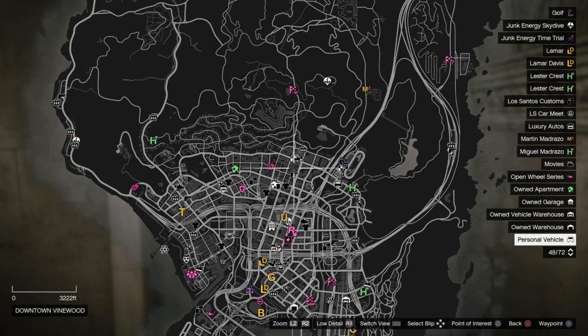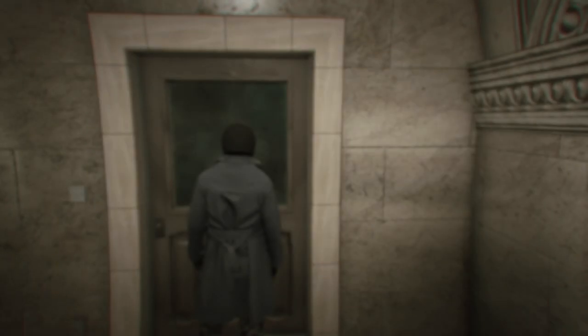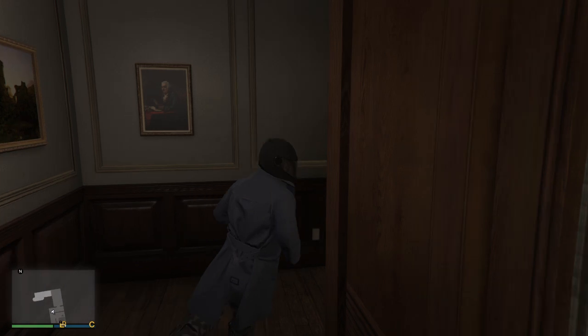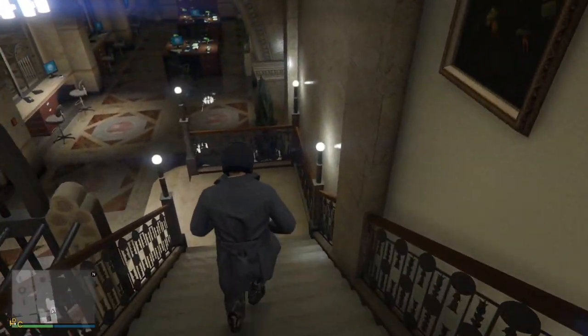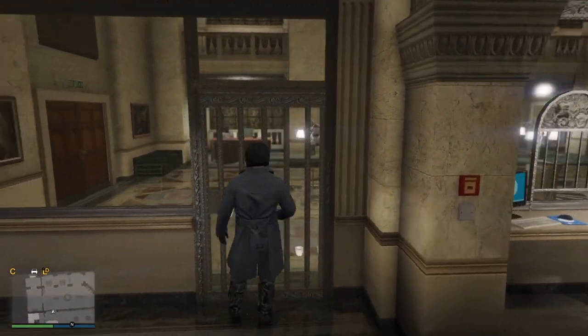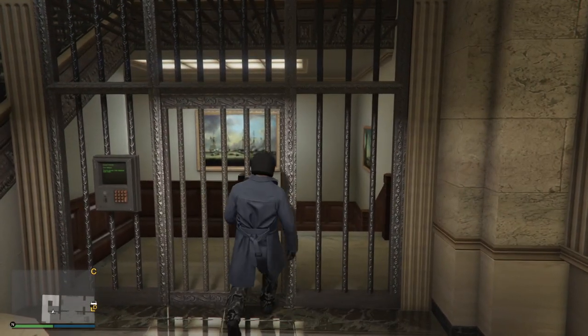Once you enter, you just want to run to the back stairs and run up on the bridge here into the back offices. And we're just working our way around to the vault, which is kind of blocked off by this door already because you can't enter it.